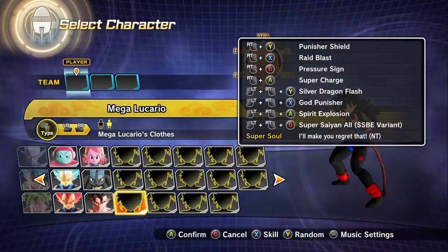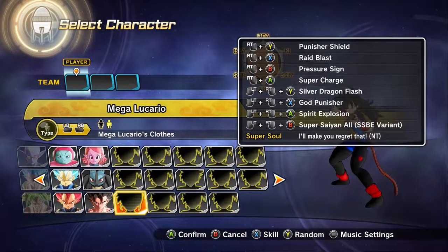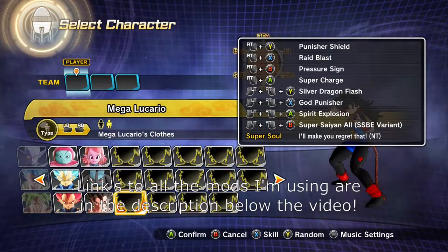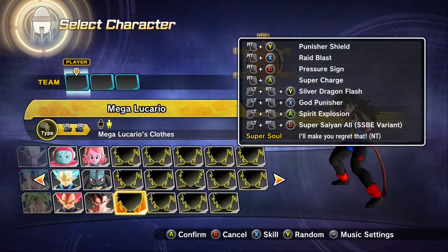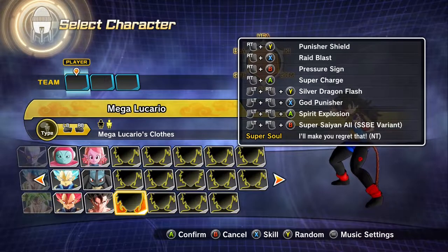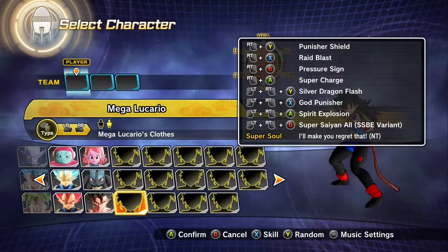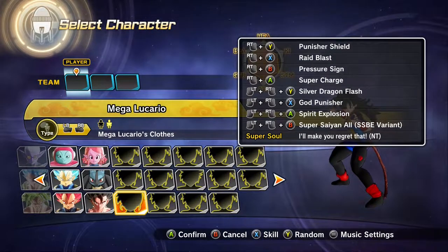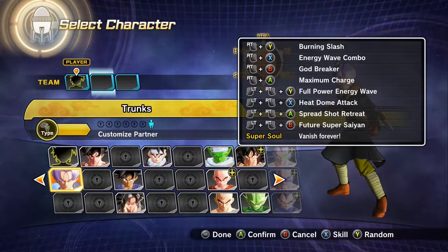The skill set we're using: Partial Shield, Raid Blast, Pressure Sign because it dodges everything, Super Charge, Silver Dragon Flash — shoutouts to Unleashed on that one, old-ish mod still good — God Punisher, Spirit Explosion, and Super Saiyan. Shoutouts to Lazy Bones; this is the SSB Evolution, Super Saiyan Blue Evolution variant, which felt most fitting for this video.